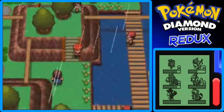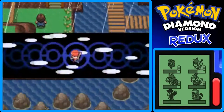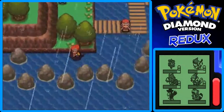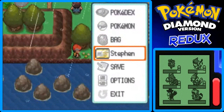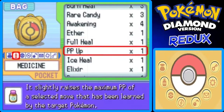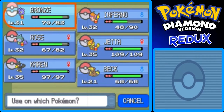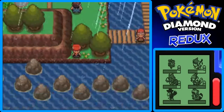I think there's an item over there. Let me double check that my Repel is still on — yeah, it still lingers, okay good. Here's a Protein — very worth picking up. That'll raise one Pokemon's Attack stat. I'll give it to Rose to raise her Attack. Cool.